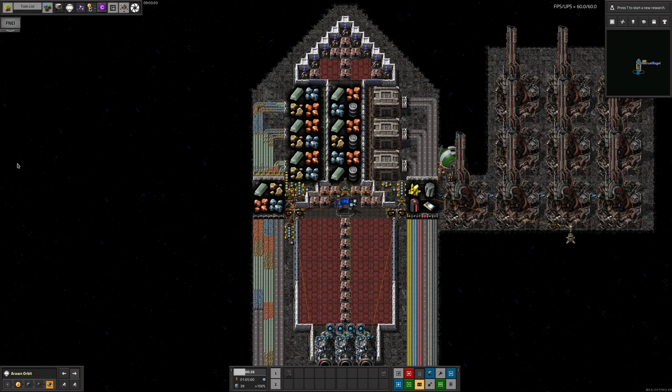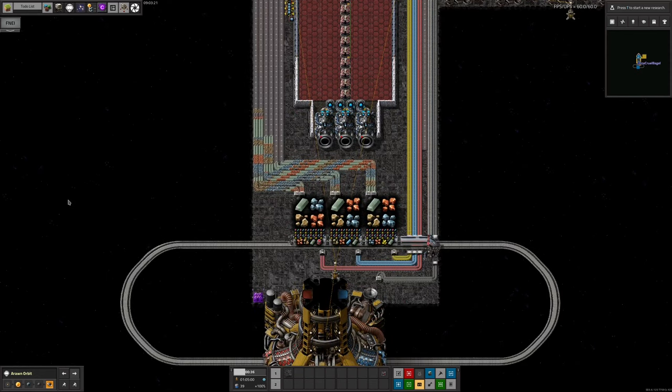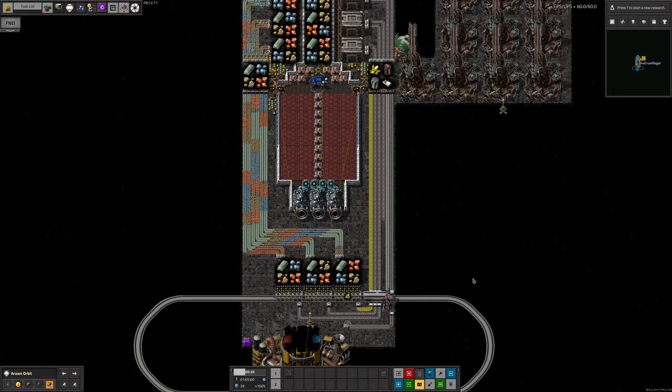Everything from Norbit will be unloaded into the warehouses on the right-hand side and passed into the single bottom warehouse. From here, filters on the output loaders separate all the different resources out so they can be sent to where they're needed: elevator cables to the elevator, train batteries to the train, meteor defence ammo to the guns, and resources such as vulcanite or sulphur to the train to go down to the planet for processing.